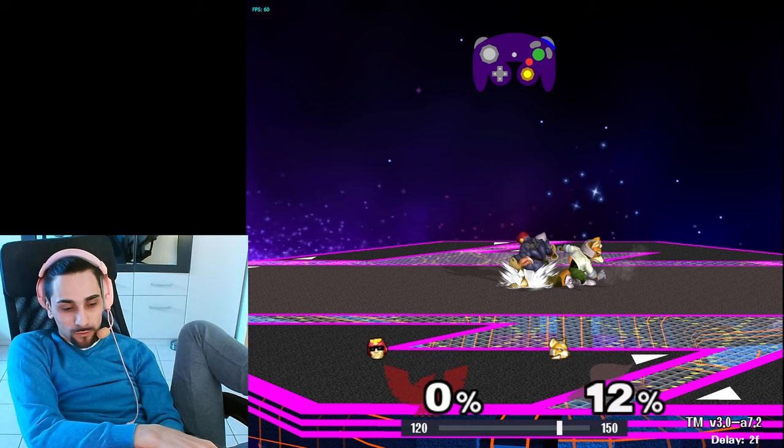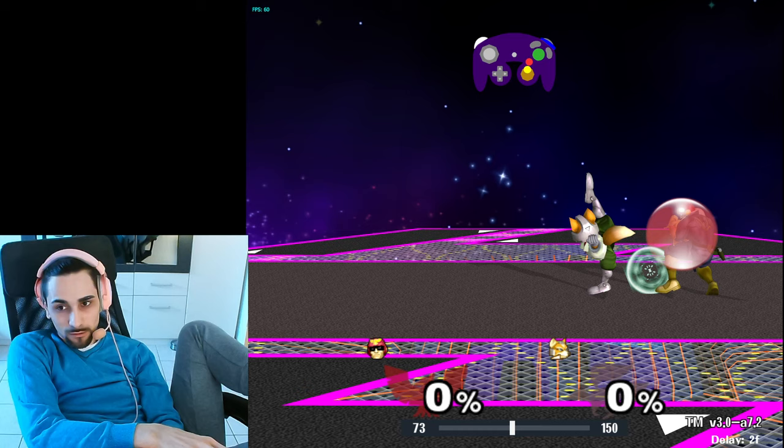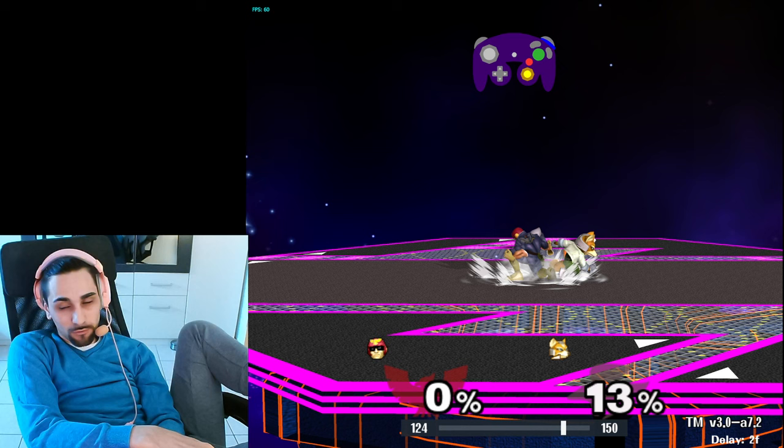So let's take a look at if this also beats the other one. Recording slot 2 — this is the uptilt back air one, which is also very annoying to deal with. We have the inputs recorded from Falcon. Uptilt. And again our instant frame-perfect upair, and it even beats that one. It beats both. So you can beat both situations with instant up out of shield if you are very, very fast. If your upair is a little bit too slow — like frame three or two — the hitbox is too small and your upair won't hit.